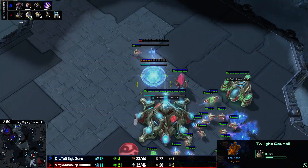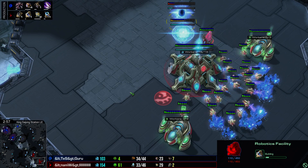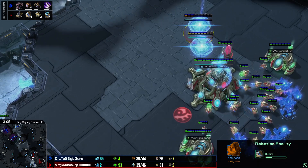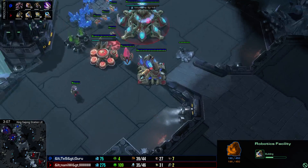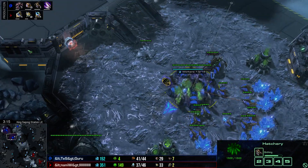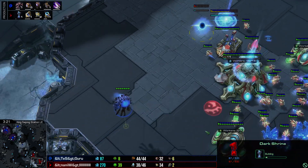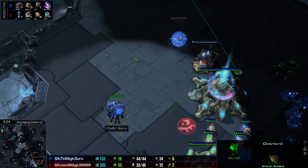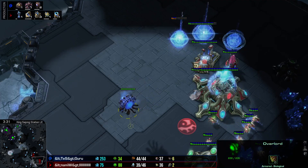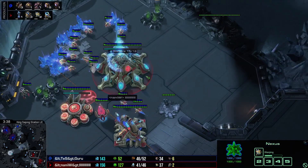We see a cybernetics core and a robo going up for Naniwa — this could be Blink Disruptor, Adepts, or really anything. Naniwa tends to play the older styles, so Blink is very possible, along with an Observer or Warp Prism Immortal from the robo. But look at this — he's actually going for a very quick Dark Shrine to try and cheese out Guru. However, an Overlord comes in for a perfect scout, and Guru has seen the Dark Shrine. Naniwa knows he's been completely scouted.